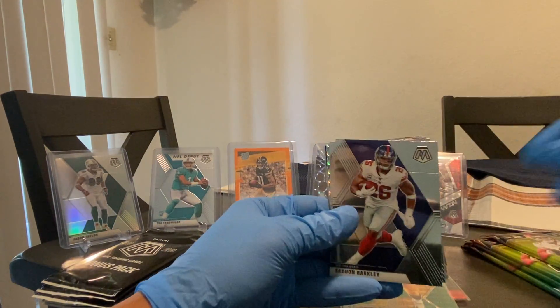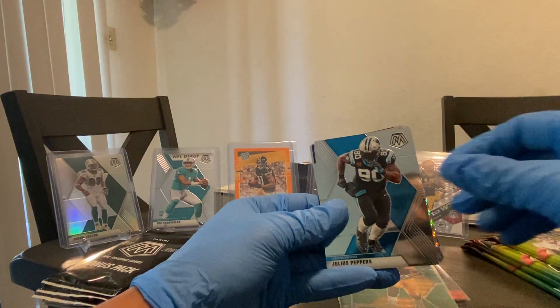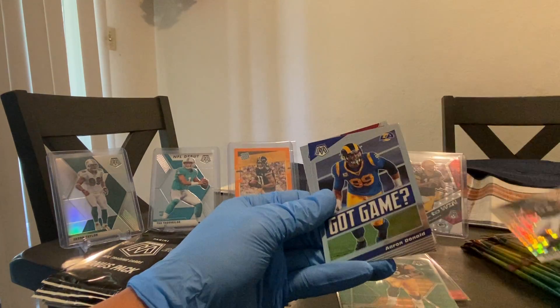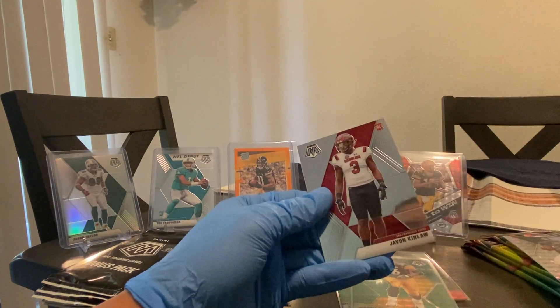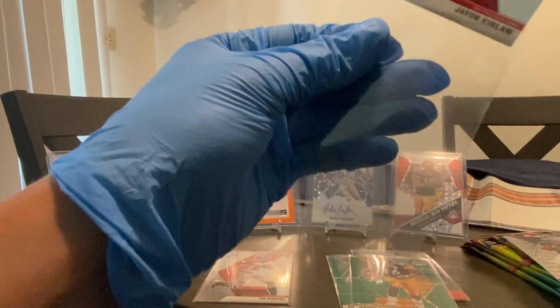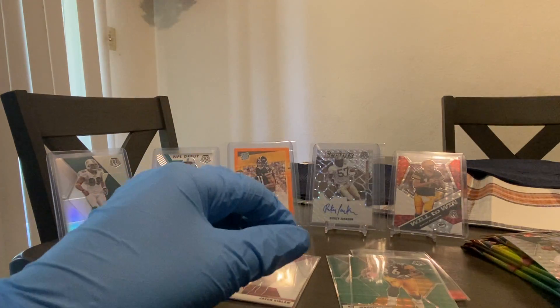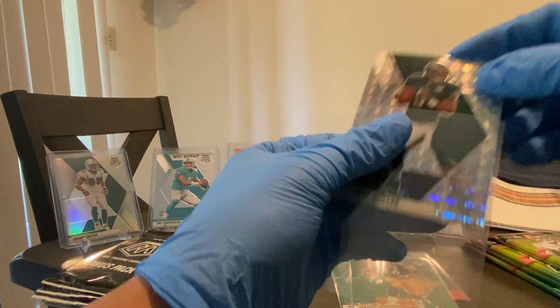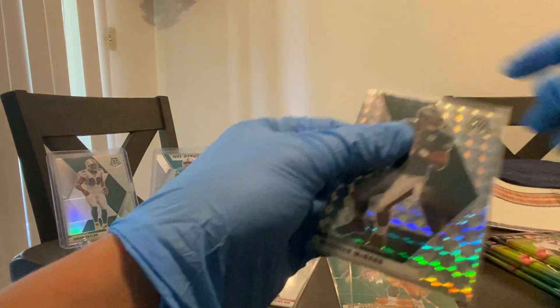Chris Godwin, Saquon Barkley, Julius Peppers — I think it's an insert. Oh no, it's Donovan — Silver Mosaic — and we got a Javon Kinlaw. Nice! The centering is kind of bad on this card, though.